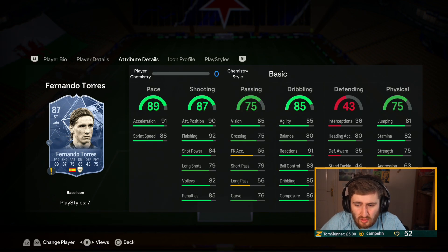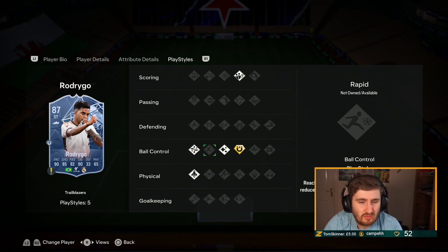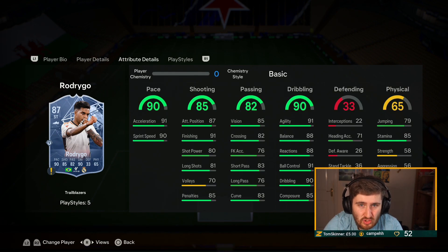Trevella — he's got power header so he's going to be good in the air, four-star four-star, really well-rounded card. Rodrigo SBC with a Hunter gives 99 finishing, 99 acceleration, 98 sprint speed, four-star four-star, gold first touch — with some nice play styles added.